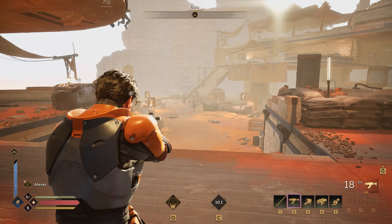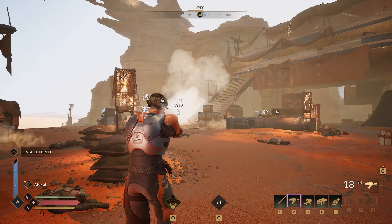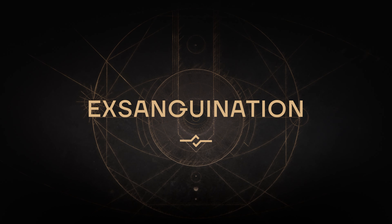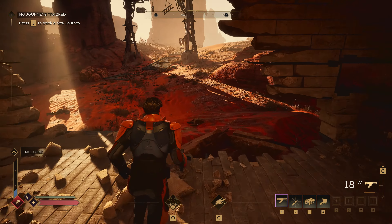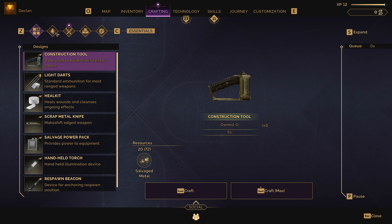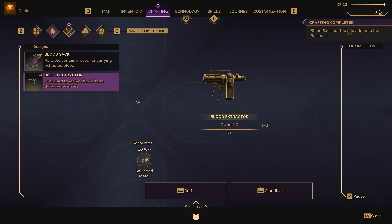After a quick reload, it's back into battle with a friend throwing out one more grenade. Once you've defeated your enemies, sometimes you just have to take their blood.